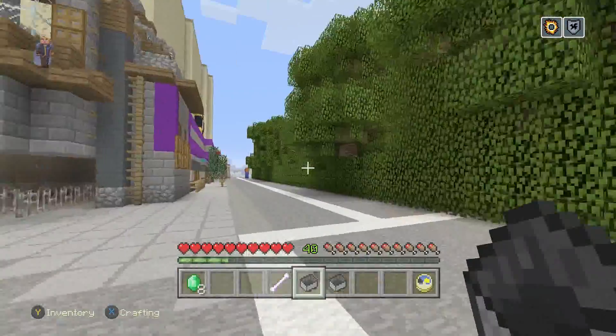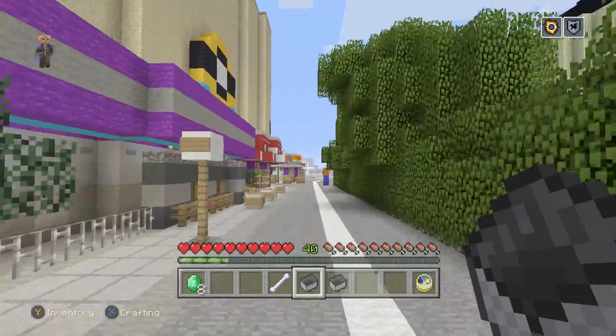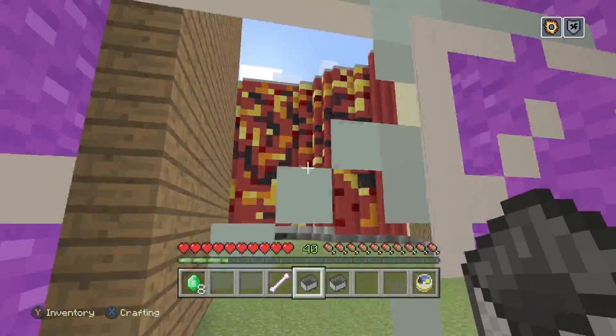And then here's Despicable Me. It's not a ride yet. Yet. I might put a little indoor roller coaster in here. I think it'd be kind of cool because if you look through here, it's just blank. There's nothing through here.